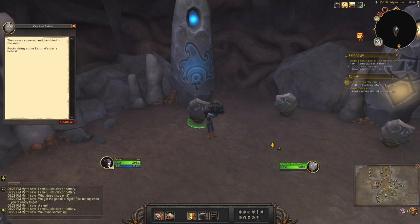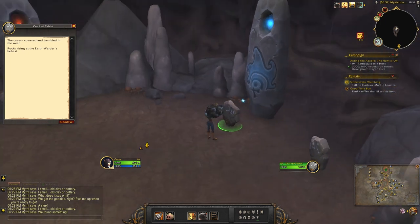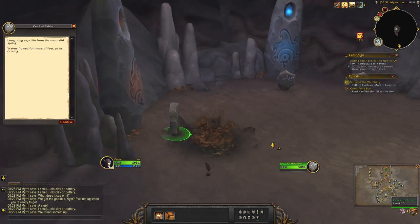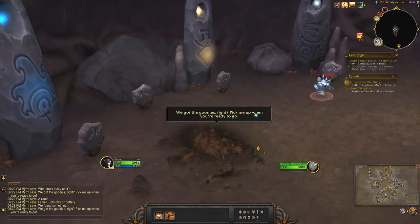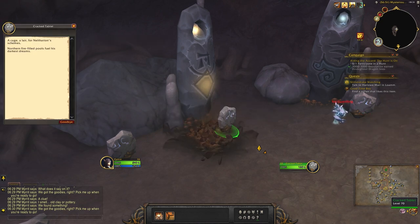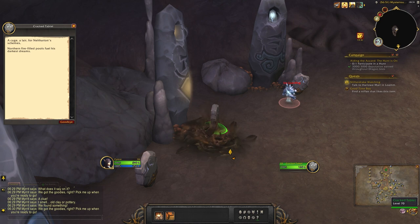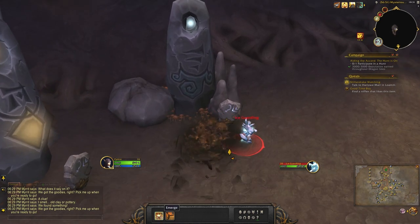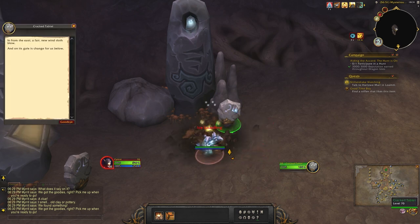Okay, so it looks like west is earth, south is water, north is fire, and east is air. North is water.